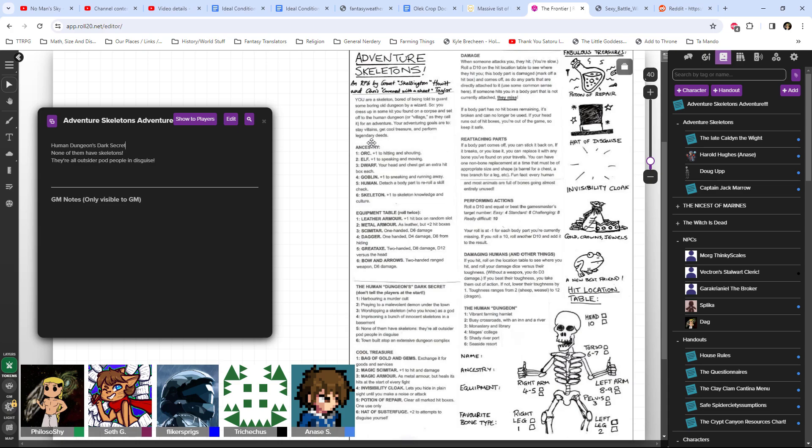I'm Anase Skyrider, and I already have a skeleton name. He is Harold Hughes, and that is as far as I've gotten. I'm Flickr, I normally play Colton, but now I'm playing the late Colton the White. I'm Seth Gatomian, and I'm playing Doug Up. And I'm playing Captain Jack Marrow. We've got some amazing skeleton names here.